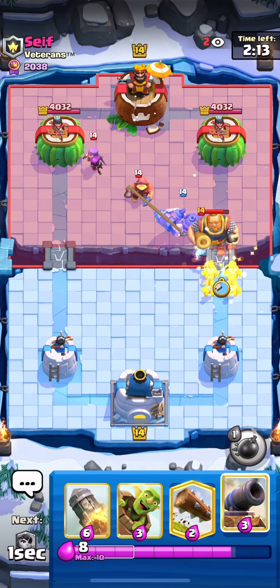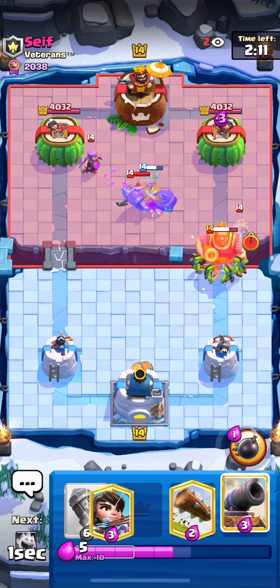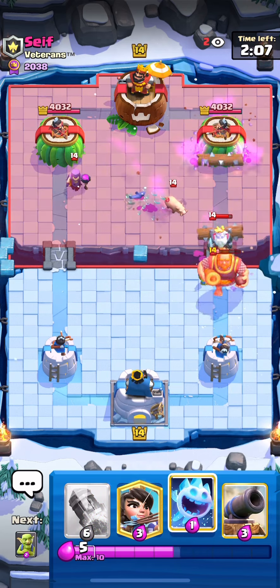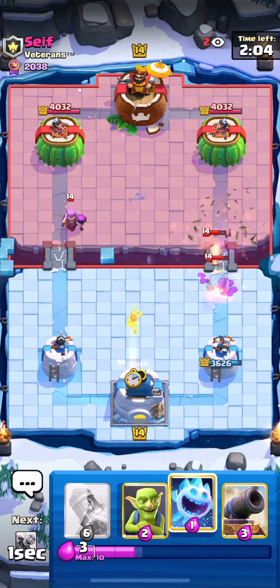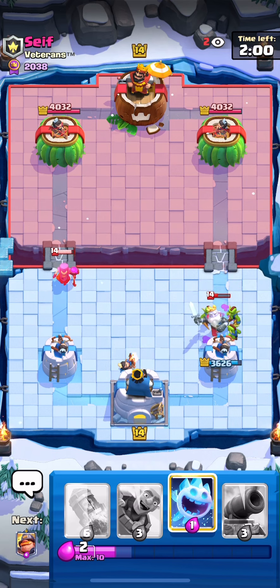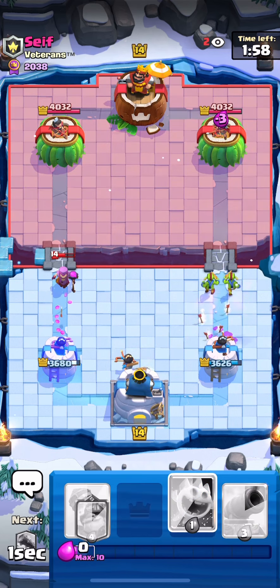Since they play the Mother Witch, I went for Goblins knowing that it wouldn't get any value, and went for a Log there. I went for Princess and Goblins on top of the Royal Ghost.